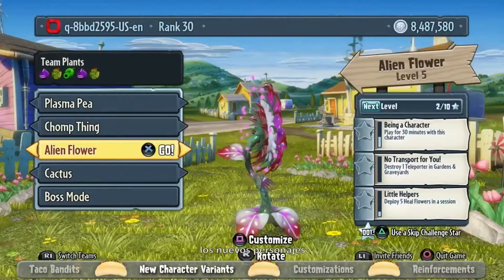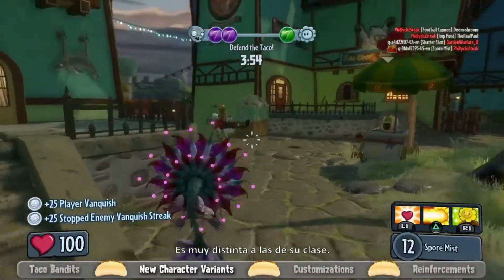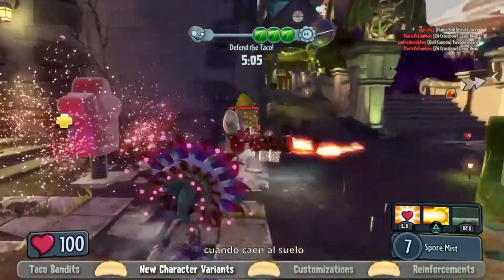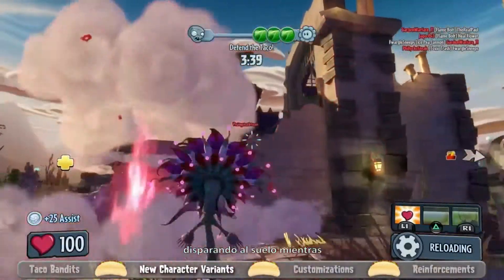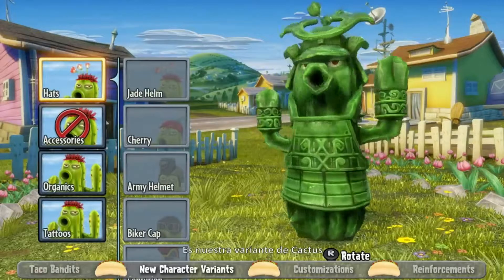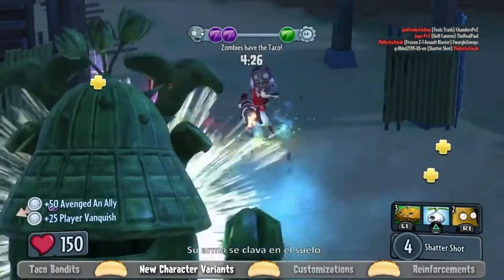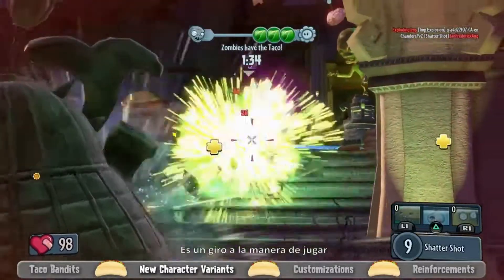Moving along to my personal favorite of the new characters, that's the Alien Flower. This is very different for the Sunflower class — she actually shoots spores that explode when they hit the ground and linger in the air for a couple of seconds, so you can make little traps where zombies walking through take damage. Finally, on the plant side, we have the Jade Cactus, our slower-moving, higher-health cactus variant. Her weapon sticks in the ground for a second and then explodes — a new twist on how the cactus plays.